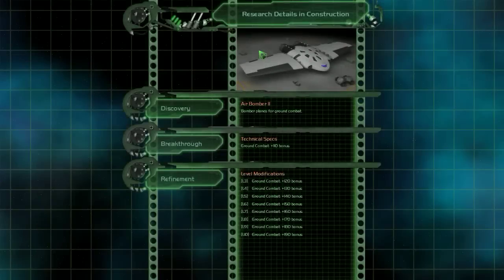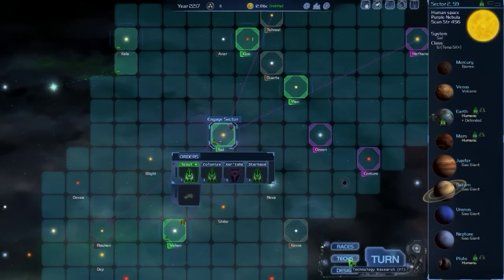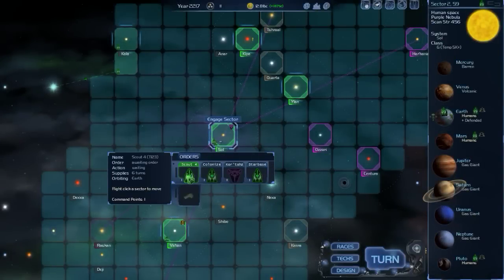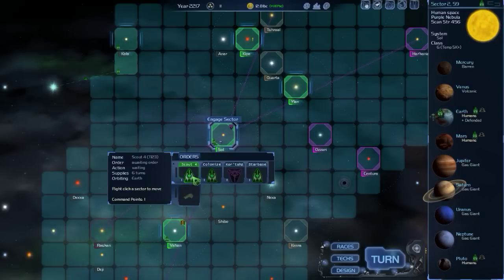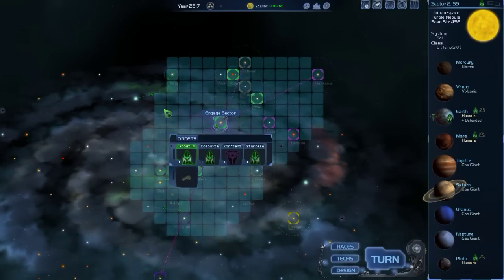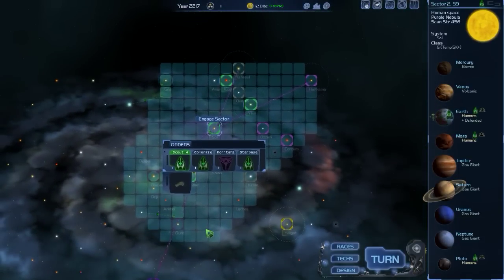Major progress has been made in Air Bomber — that's outstanding. We've finished a Scout 4, which is our militarized scout ship. Let's take a look at our techs and get hovercraft, which we should get momentarily. We'll leave the Scout 4 in its own fleet for now. When the other Scout 4s pop out, we'll put them in the fleet with it. Our ship's range has extended quite a bit as we've researched our technologies, so we're going to be able to scout stars we haven't been able to reach before.